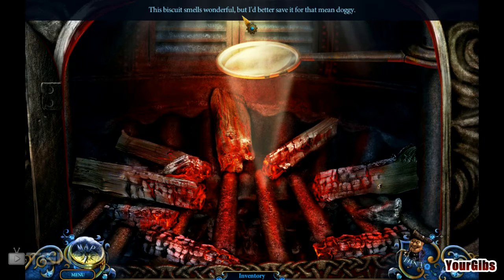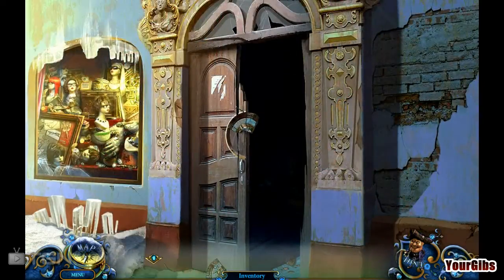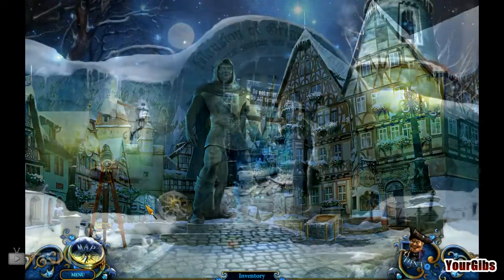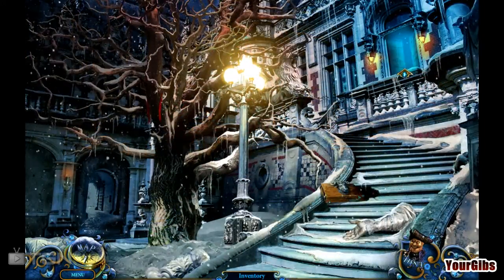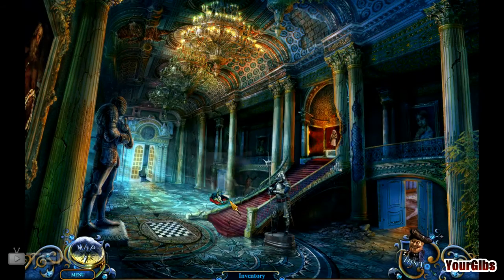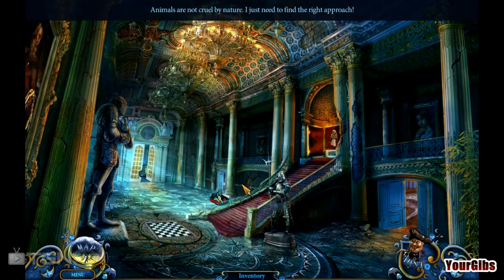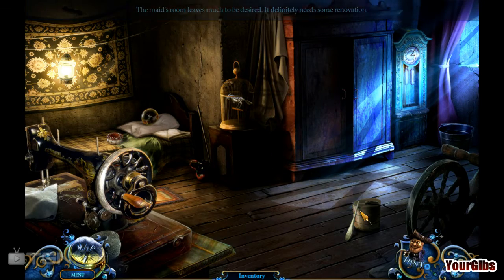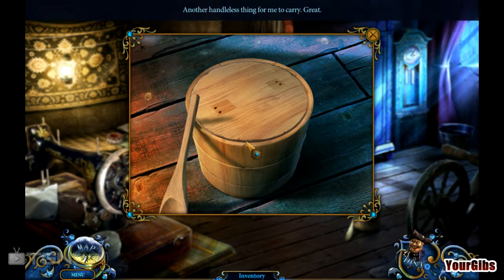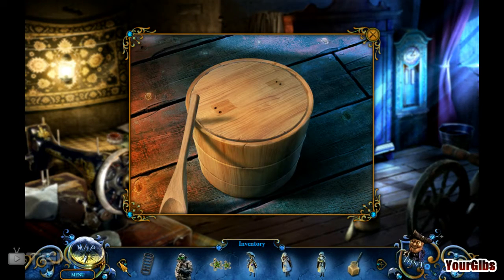The biscuit smells wonderful, but I'd better save it for the mean doggy. Okay, I want to eat it though. Can I at least nibble on its leg, or maybe at least one arm, before I give it to the doggy? I think that's only fair that we share — why does the doggy get it all? So what does that do? It takes us here. Another handless thing for me to carry around. Great.